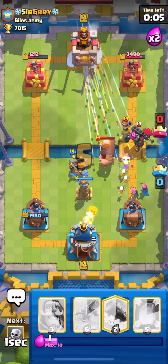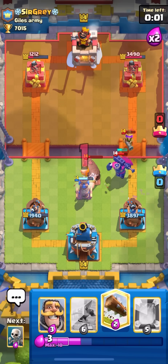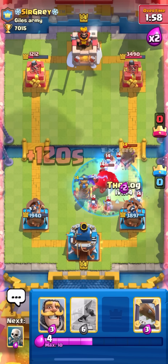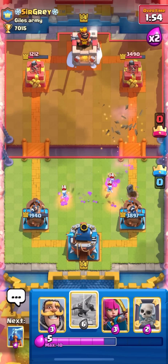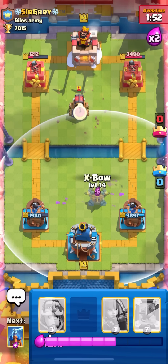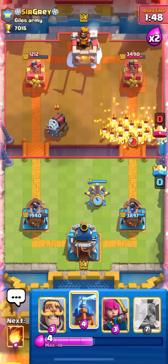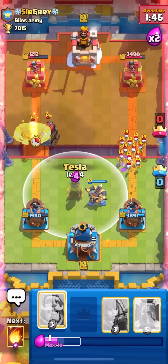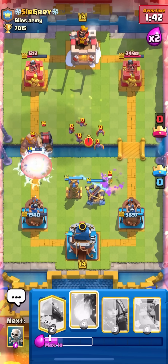I'll cycle things slow and single my archers on the right here so we can get tower damage on the left. He gives an arrow - I'm gonna fireball, gonna get decent value. I want to wait to use the ability for log. Okay, full log now and it's gonna be a pretty good defense. We're up about 500 damage.